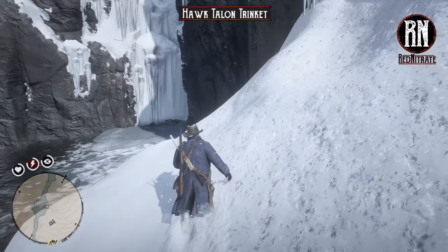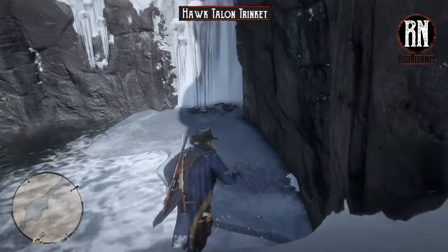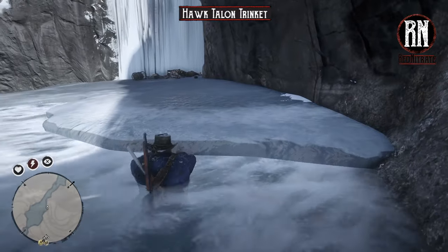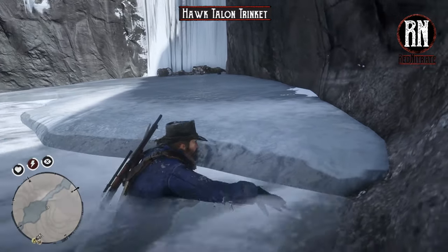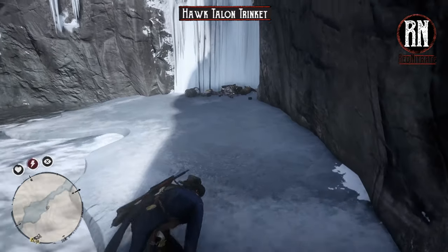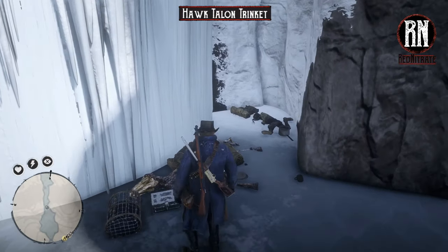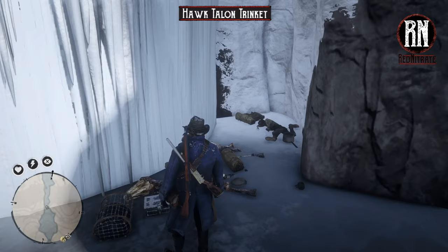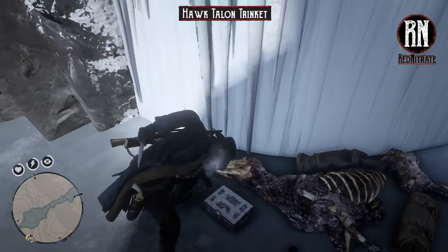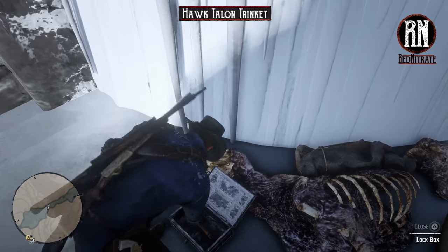In order to get the Trinket, make your way over here and climb up. Alright, so we've got a bit of a mess over here — a couple of dead bodies and a little lockbox. And we've got the Hawk Talon Trinket. Grab that.